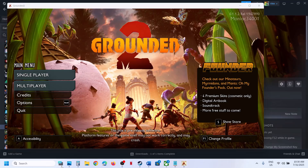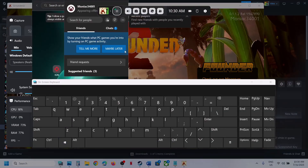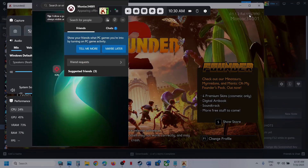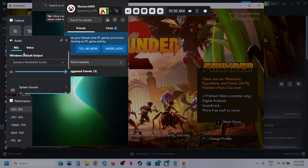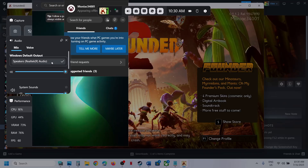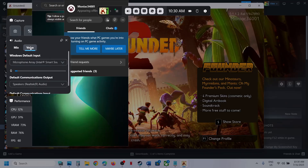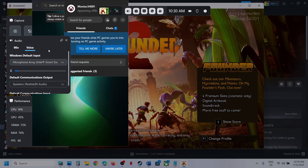On your keyboard press Windows + G — this will open Game Bar on your computer. Once the Game Bar is open, click on the Audio section. Make sure your speaker is selected; whichever audio device you want to use, make sure that device is selected. You can also go to Voice and make sure your audio device is selected there as well.